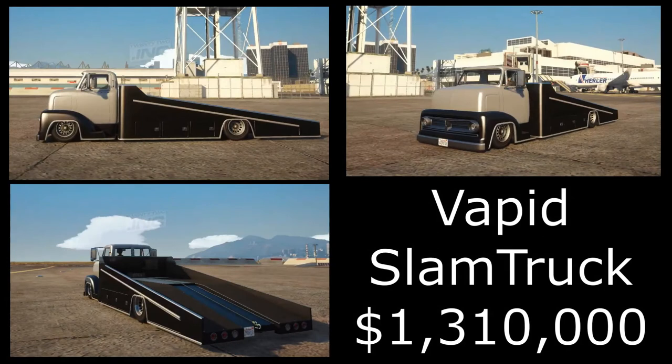The next one is definitely my favorite vehicle from this update — the Vapid Slam Truck. They've kind of rejigged the Vapid Slam Van and made it into a flatbed carrying slam truck, costing 1.3 million. It seems to have a cargo ramp with a winch on the back, so I wonder whether we'll be able to secure and haul vehicles. It also looks pretty low, and I'm hoping it has hydraulics you can manually lift up and down.